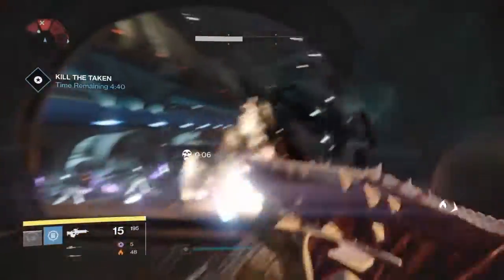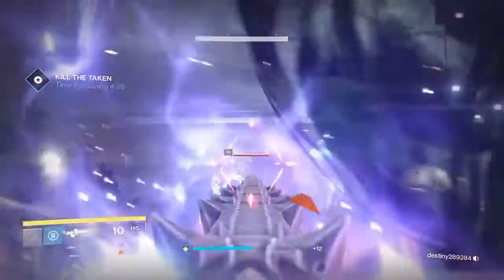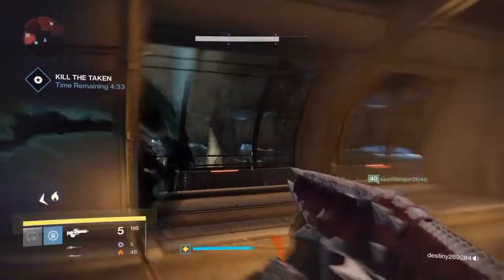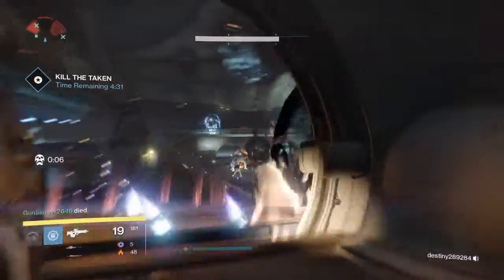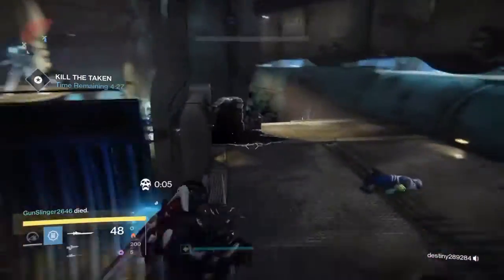When you get to the third door where you have to put in the relics, don't do that — just skip right ahead and go down to where you would fight Taniks. You have a timer: you've got 10 minutes.